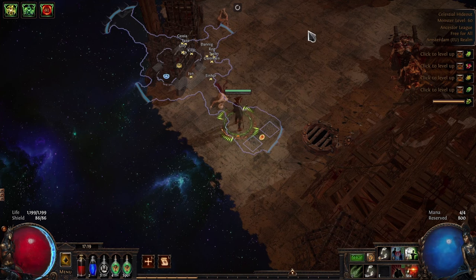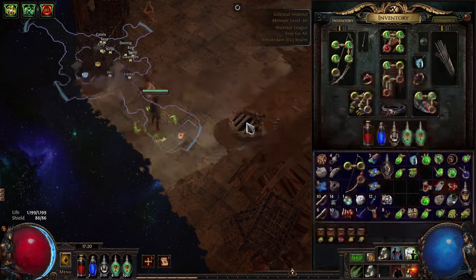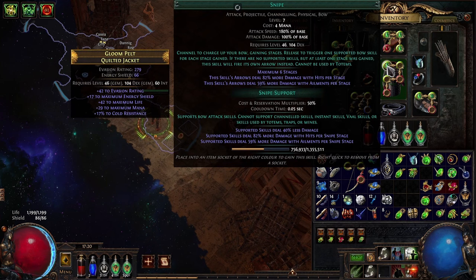One of the claims I've seen is that the first stage of Snipe channels twice as fast as the other stages, which I think is probably true. I haven't tested it myself, but I'm assuming that it's true. Other claims I've seen is that the base attack speed is way higher than it actually is, and people think that the base attack speed to reach the first stage is exactly what the gem claims — a 1.8 multiplier — but I'm pretty sure that it's not.